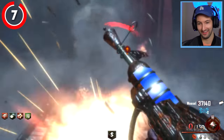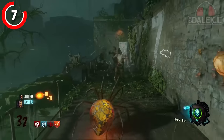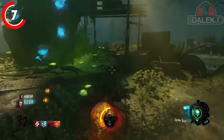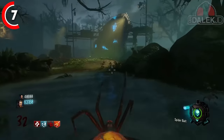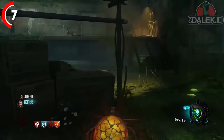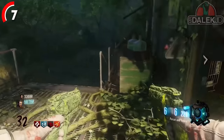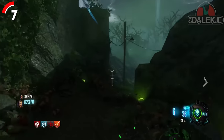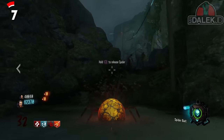The next easter egg is an absolute standout for being one of the most bizarre things in zombies - the spider bait easter egg on Zetsubo no Shima, where you can genuinely play as a spider inside of Call of Duty Zombies. It is absolutely bonkers and completely unnecessary, but the fact that they added an easter egg where you can play as a spider, attack zombies, and roam around the map is so bizarre. We never saw it since, but this is without doubt one of the greatest easter eggs in zombies due to how bizarre it is.